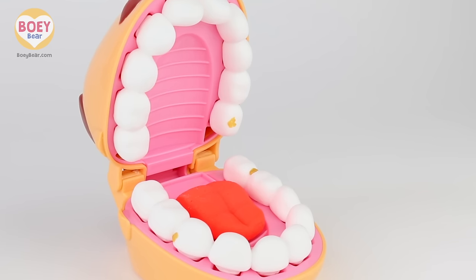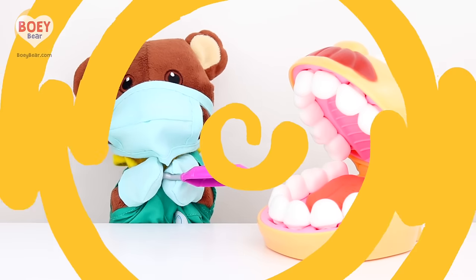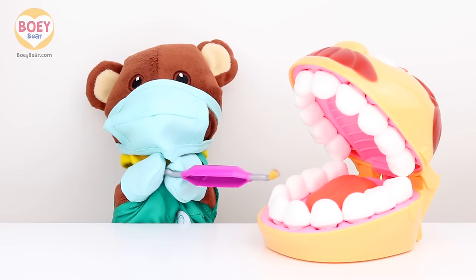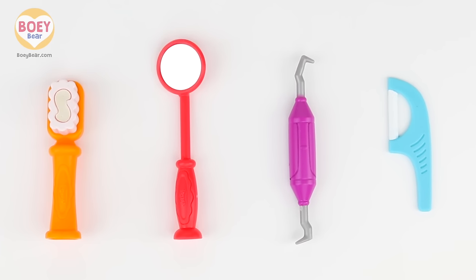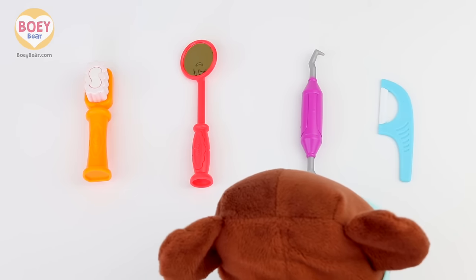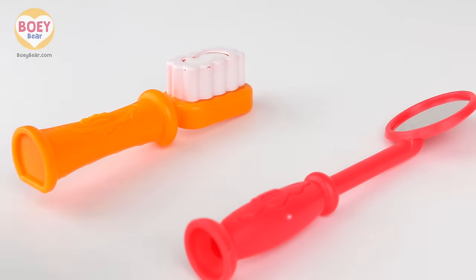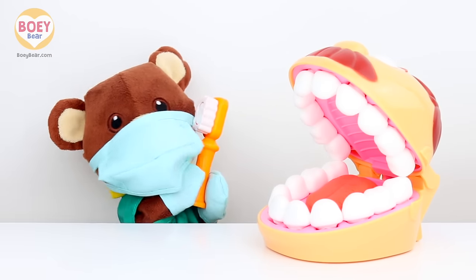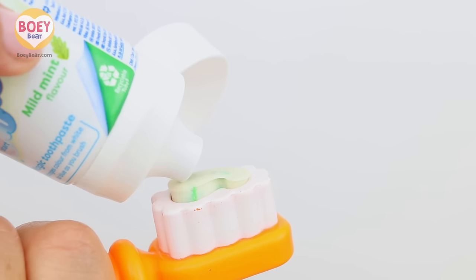There's a lot of dirt on his teeth. I think you need to show your patient how to brush his teeth properly. Let's get the toothbrush. Where's the orange toothbrush? Can you point to it? I've got the toothbrush. First, we need a bit of toothpaste. Let's brush.